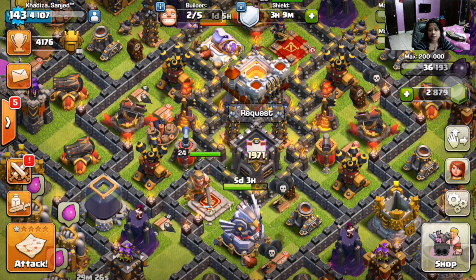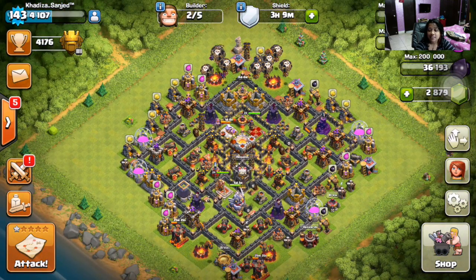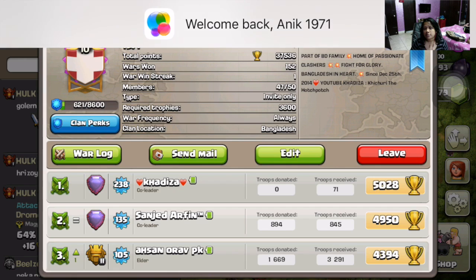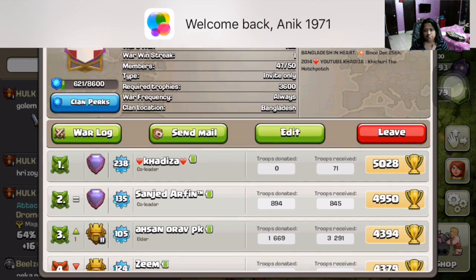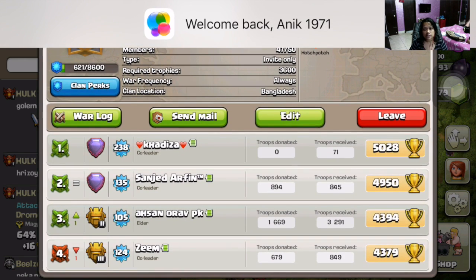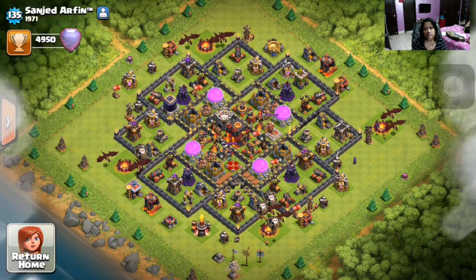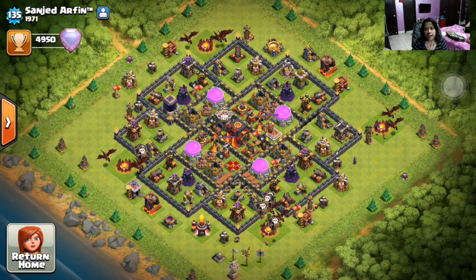Here is one of my most favorite clashers of Bangladesh — Shanjit Arifin. He is a true genius and I'm a very big fan of him. Let's see his base first. Here you can see Shanjit Arifin — yes, let's visit it. You can see right now that he is a Town Hall 10.